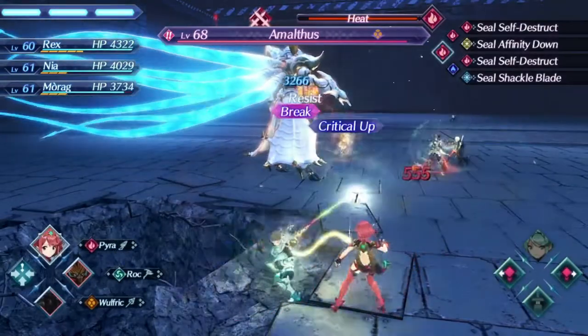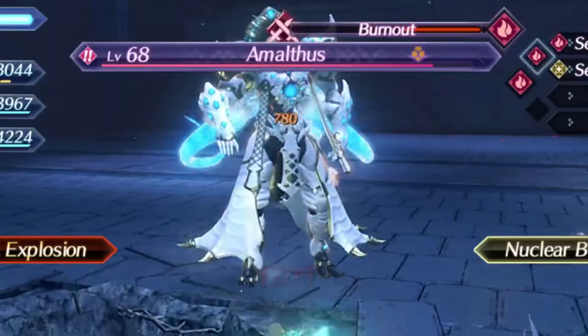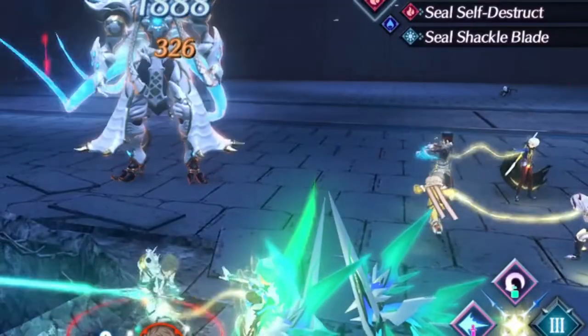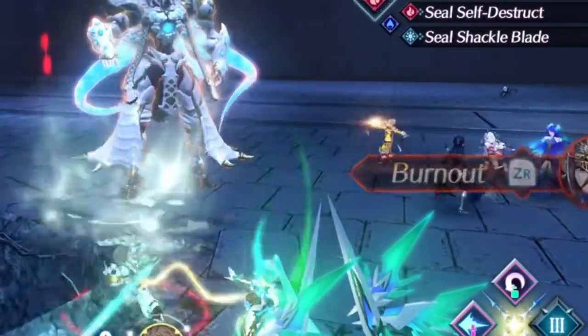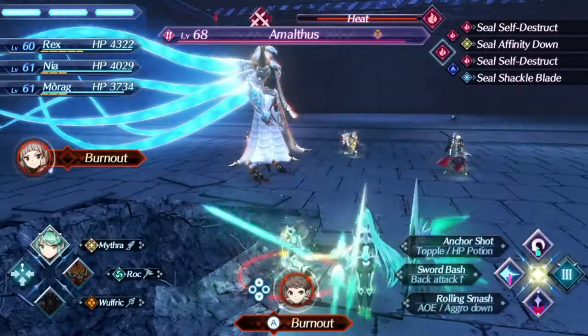After this, immediately swap to Pneuma to draw the aggro your direction. At this stage, you're now waiting on two things: for Amalthus to use Guilty Road, and for Morag — or Nia, but usually Morag — to set up Burnout. You don't need to do anything fancy here, just use auto attacks and make sure you're staying in the same position.